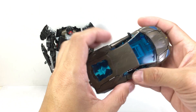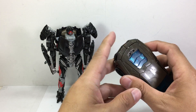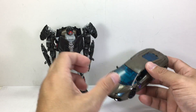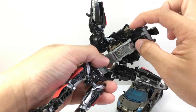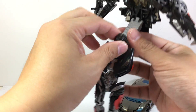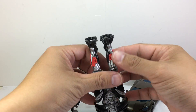It looks like there should have been windows but I don't see anything — either it's defective or that's just the mold. Okay, so that's how you transform him, roughly the same as Lockdown. Now for Hot Rod — this one has windows right here. As I mentioned in the earlier review, rotate and fold to transform.